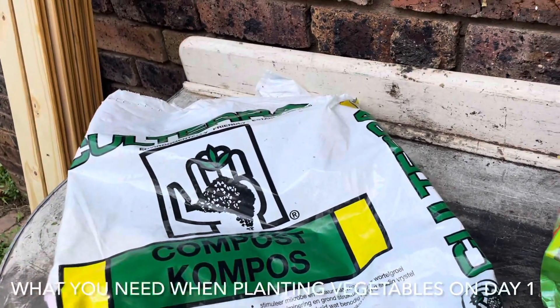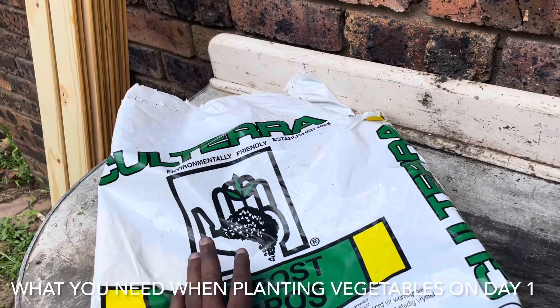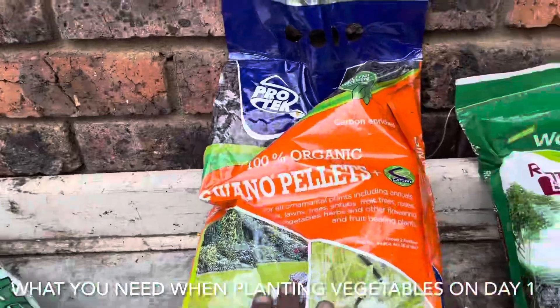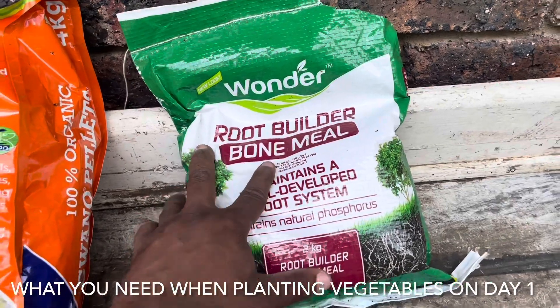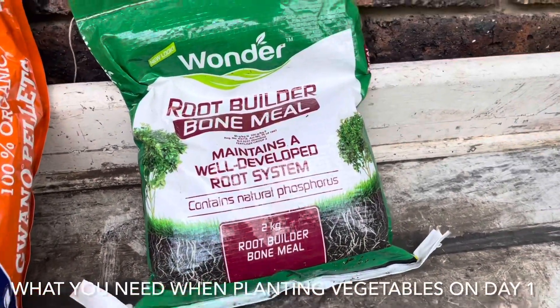Your vegetables have to be planted from seedlings. This is around R32 to R40 from Builders Warehouse. Then this is the root builder — they call it a bone meal root builder, also from Builders Warehouse.